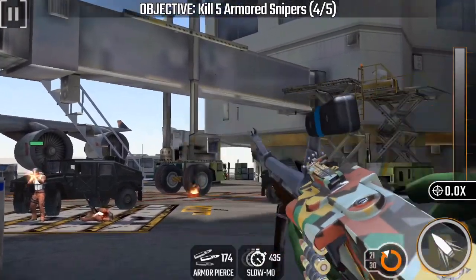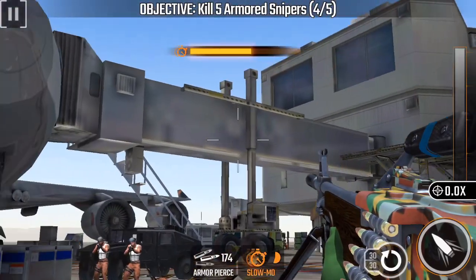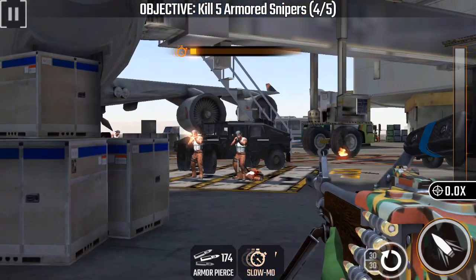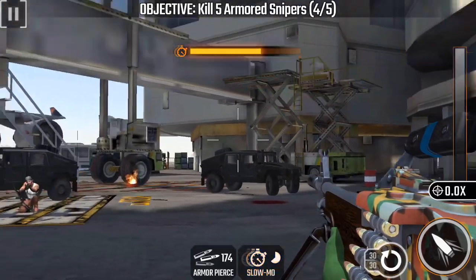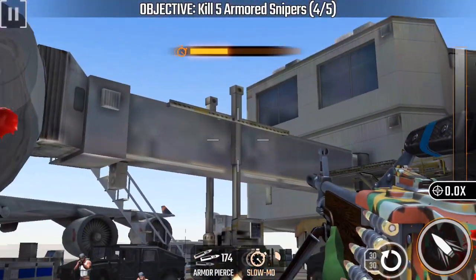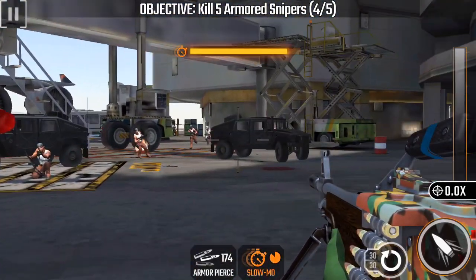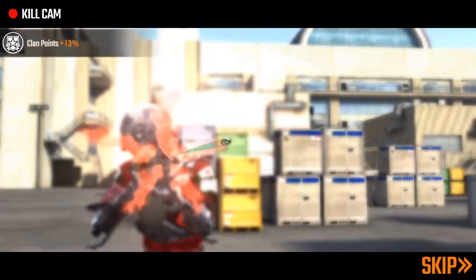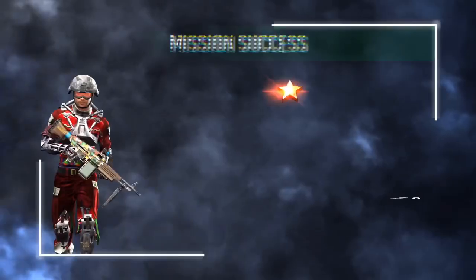For the next sniper, an armored knife man comes all the way from the back. Hit slow-mo as soon as you can see him — you might not get him on the first slow-mo, so use a second one right after. Keep checking the corners repeatedly. There he is — he pokes himself right out, and you got him.